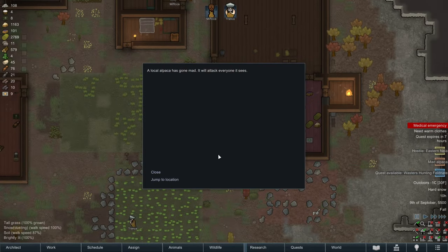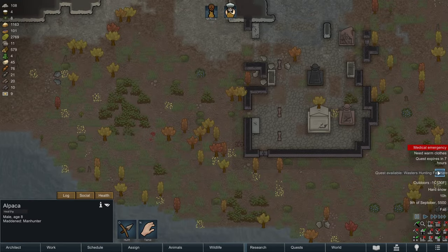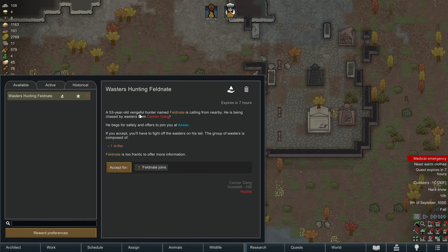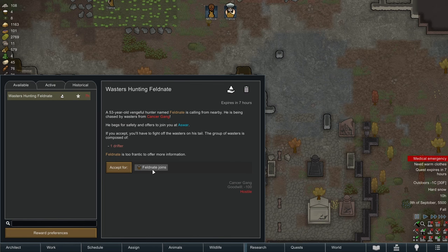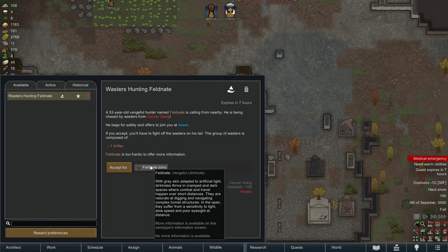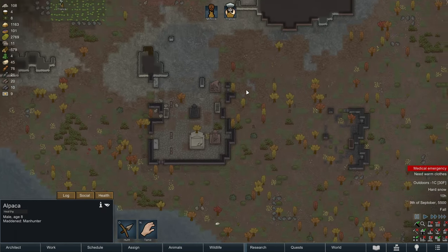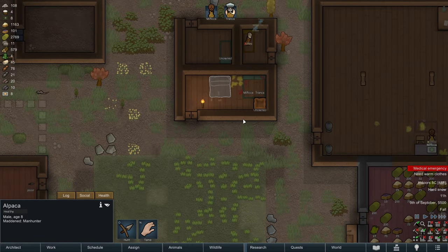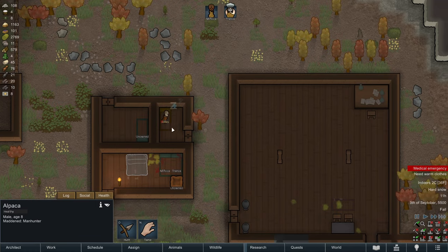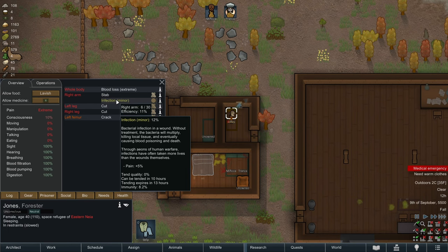We have a mad alpaca. Quest available - wasters hunting Feldnate. A 53-year-old vengeful hunter is calling from nearby, being chased by wasters from the cancer game. He's a dirt mole? I don't think we want a dirt mole in the colony - we're not going to take on this colonist. No refuge here. I'm going to be really bummed if Jones dies.